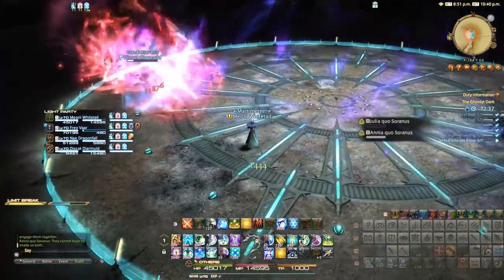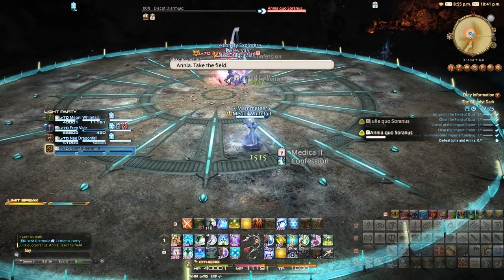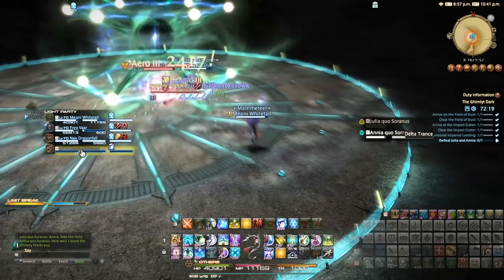Afterwards, the second phase begins and now you must fight Ania, as Julia attacks from outside the arena. Hare's Bane makes a return, and your target should move from where the marker fades to avoid an attack from Julia on the outside.